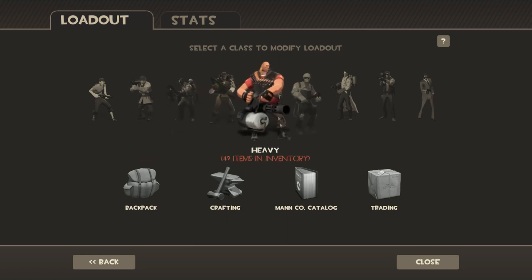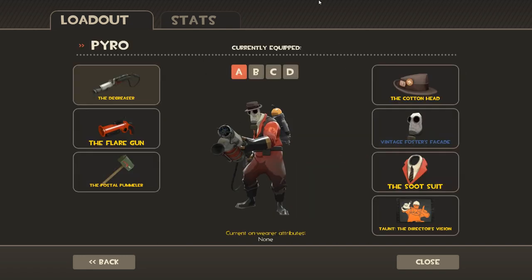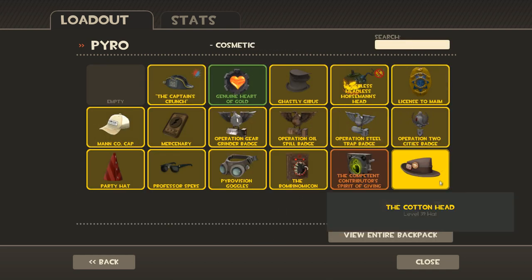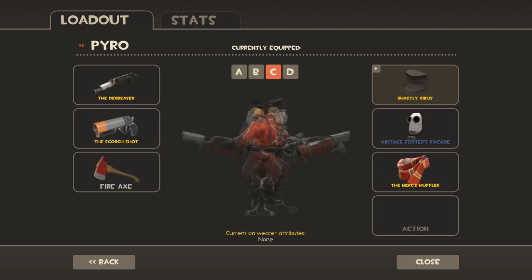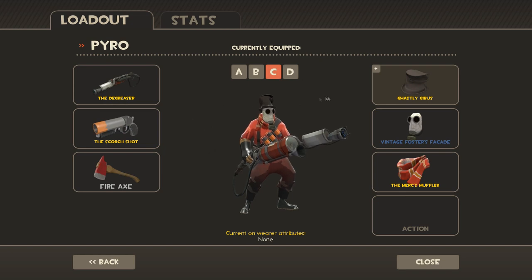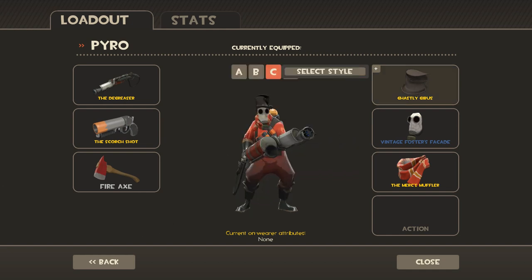And then next thing you do, you go to the pyro. And then you go to loadout D, then B, then C. Then you go to your first cosmetic — doesn't matter what you have. You go to your first cosmetic; it's the only one that matters. Then you gotta put on the ghastly gibus. Just kidding, you don't have to shake him up, because I said no shaking in the video. Okay, then you go to the ghastly gibus, then you go to the plus select style — ghastly. And you're done.